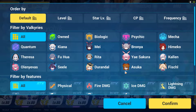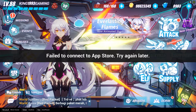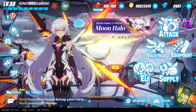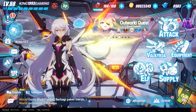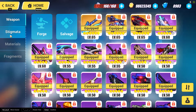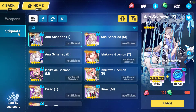Anyway, that will be it for today — oh wait, I forgot to mention the stigmata set! How can you end the video without talking about the stigmata set? So let's go to the stigmata section. Click on Forge and go to the stigmata category.